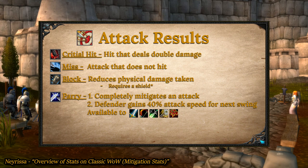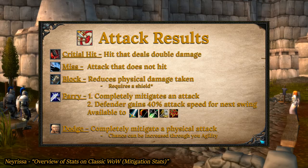A dodge has a chance to occur for all classes, completely mitigating a physical attack. Unlike parry, when you dodge you don't get any added effects, but also unlike parry, your dodge chance can be increased through your agility stat.